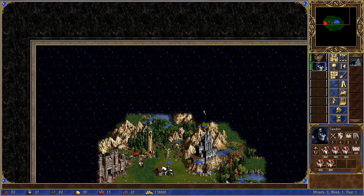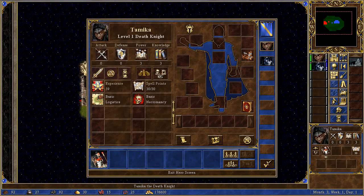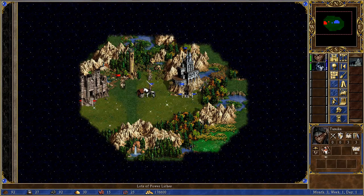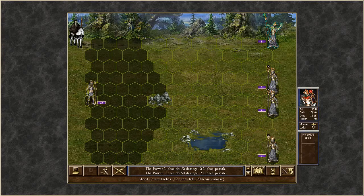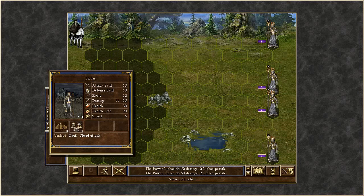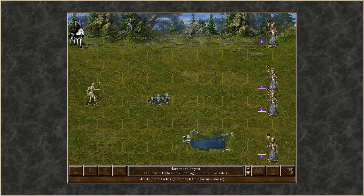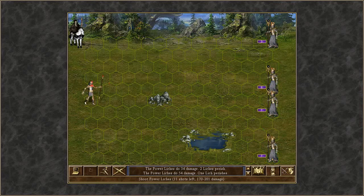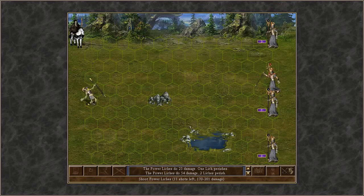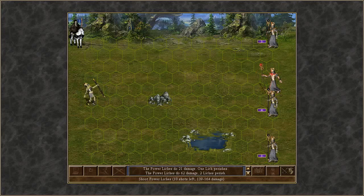To demonstrate this, here I have Tamika with 40 Liches attacking 30 Power Liches — with the same amount of experience, that's how many you would get. They start first because their speed is a little bit more. But you do get a lot more plain Liches. So it's pretty much balanced — they do have a better arrangement, but let's see if the Liches will prevail and if it's actually a good choice to have them like that.